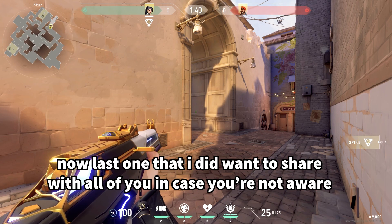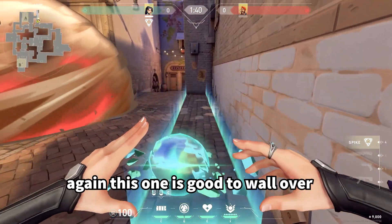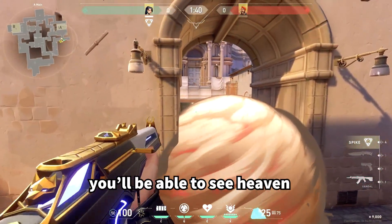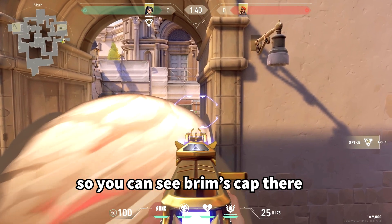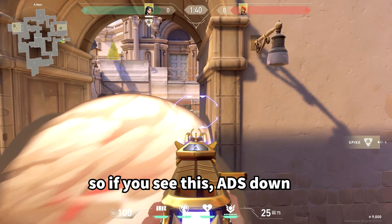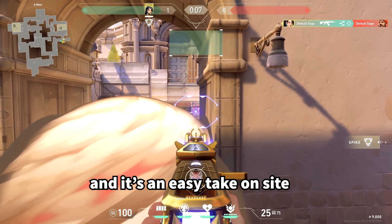The last scenario: if they throw the middle smoke, this one is good to wall over. You'll be able to see heaven but also the back of dice — you can see Brim's cap there. So if you see this, just ADS down, double tap, and it's an easy take on site.